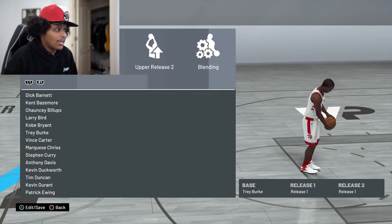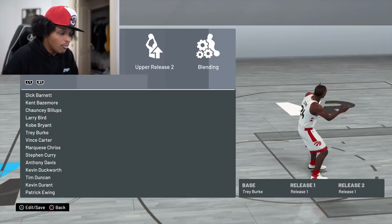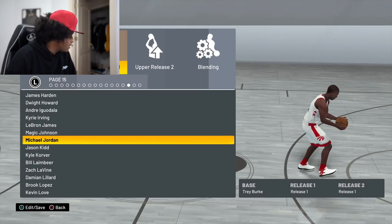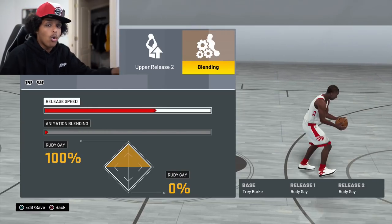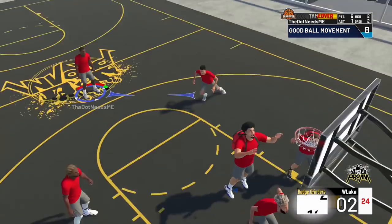I have the Trey Burke base — you get high off the ground, a pretty quick jump shot. What do I pair that with? In 2K18, 2K19, and 2K20 I paired everything with Kyrie and it always worked. But this year Kyrie does not look the same, so I'm not doing that. What does work and has worked since 2K17 is Rudy Gay. So I got Trey Burke base, Rudy Gay 1, Rudy Gay 2, and I'm keeping the speed on quick — not very quick. In 2K17, you had to be 6'4 or under to get the very quick releases, and in those years both Trey Burke and Rudy Gay were very valid releases. I felt like very quick would throw off the cue, so I keep mine on quick.